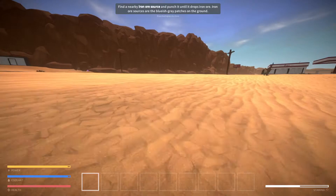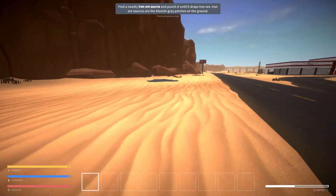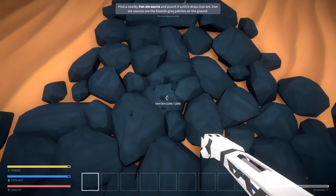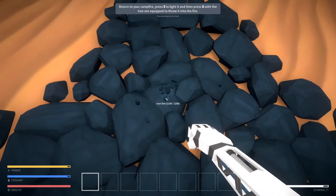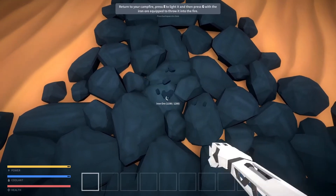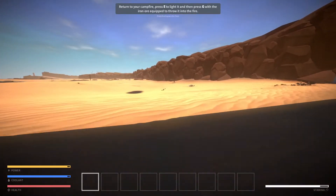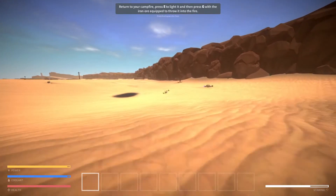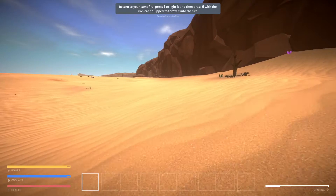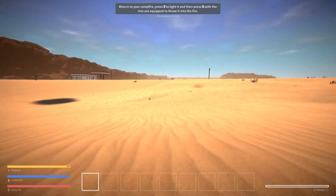So you can just punch the ore. I wonder what's in that building. I'm going to have to just do this — that's iron ore. Return to your campfire, press E to light it, and then clip to throw the iron ore in the fire. I'm going to grab a few of those. It used to start us out with a basic tool before; now they've got it set up where you need to just punch trees all Minecraft-style.